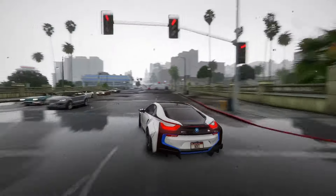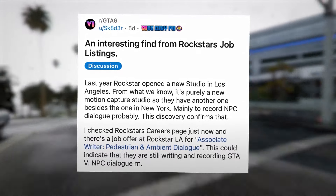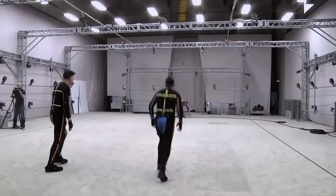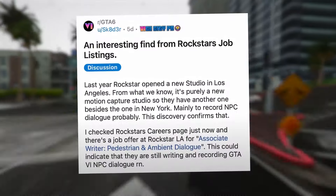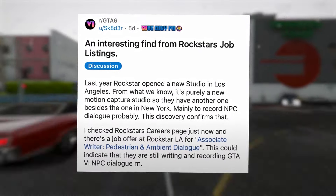Feature 19: The characters you'll meet in GTA 6 have had major upgrades — they come in all shapes and sizes, some towering and impressive, others more average or smaller. This variety really brings the in-game city to life, making it feel more realistic. Rockstar's definitely set a high standard in gaming with this.